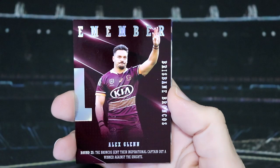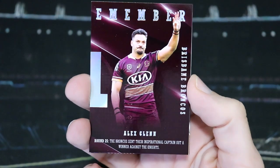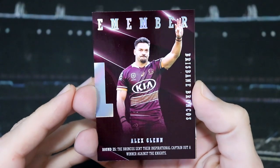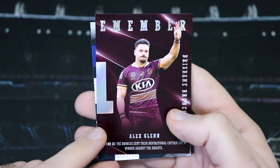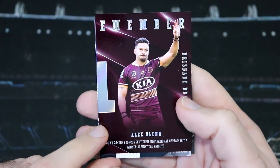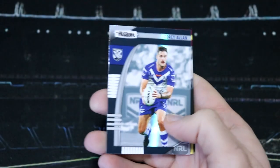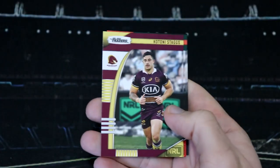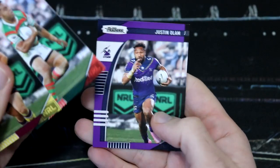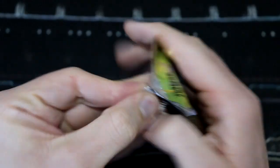We do have Alex Glenn for the Broncos Season to Remember — this is new as well, so that is awesome. We haven't seen Alex Glenn before. Round 25, the Broncos sent their inspirational captain out on a winner against the Knights. We've also got Corey Allen for the Bulldogs Pearl. And Katoni Staggs — we've got him in his Power Heroes and now his base card as well.